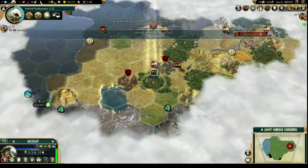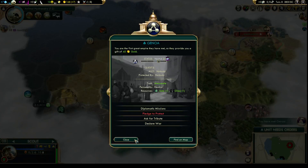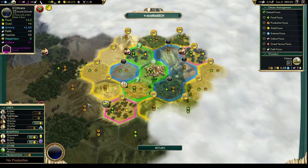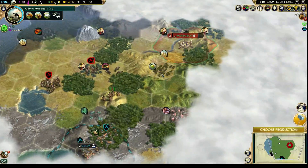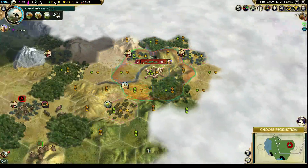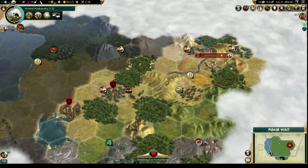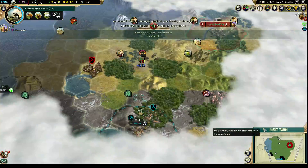We got the jade... oh, we got another city-state down there — let's see who that is. They're probably going to get the jade. We got Genoa and 45 gold — we've got a bunch of gold, we could probably buy something at this point. Should we rush the shrine? Probably a good idea — it'll speed up all our production. Let's rush the shrine, and that allows us to get everything else out faster.